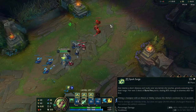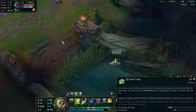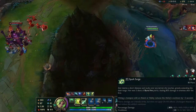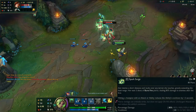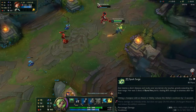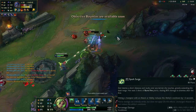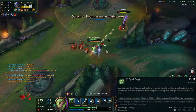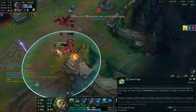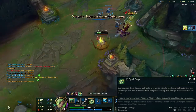Zeri's E, Spark Surge, is a short dash that will allow her to ride whatever terrain she touches all the way to the other end. After using it, her next 3 Qs will pierce all enemies hit, scaling up to full damage at maximum rank but only applying on-hit once. If she hits a champion with attacks or abilities she reduces the cooldown, but she does not reduce it with her uncharged attacks from her Q passive.